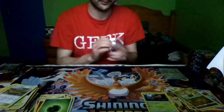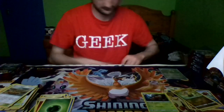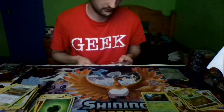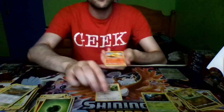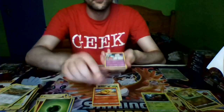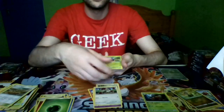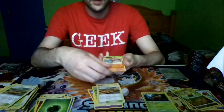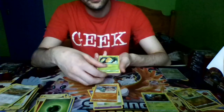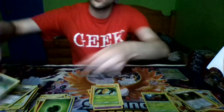Happy with our first half so far. Pack ten: Starly, Numel, Treecko, Bunnelby, Carblast, Devoured Field, a Gastrodon, Kakuna, a Reverse Holo Gladion, and a Staraptor, and Steel Energy.